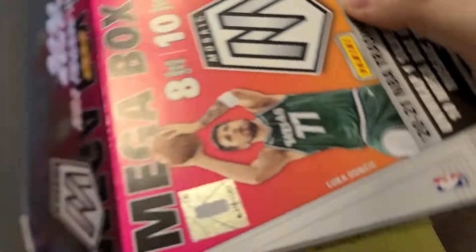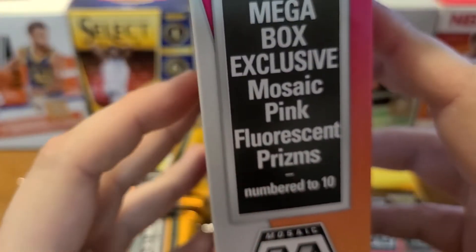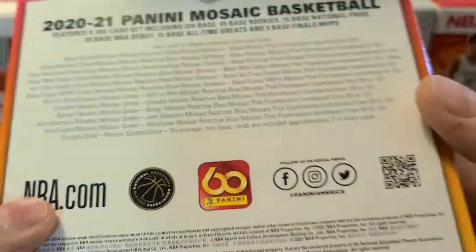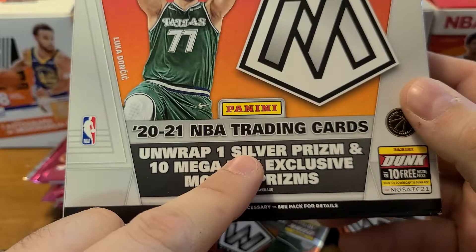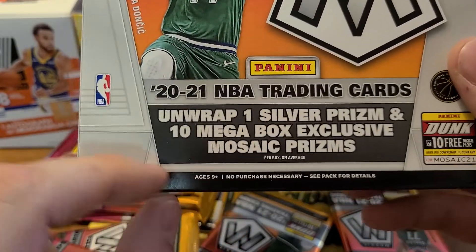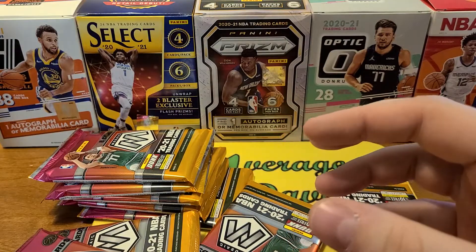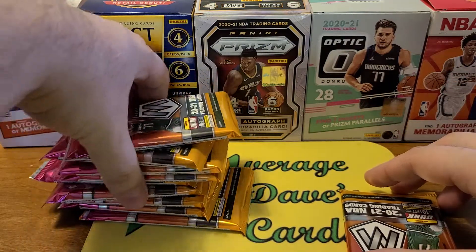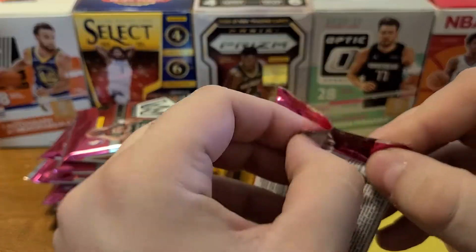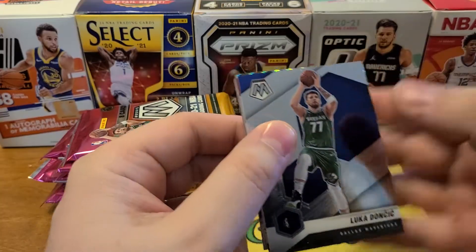We get 10 packs, 8 cards. The Mega Box exclusive Mosaic Pinks are numbered to 10, so those are a hard pull. We also get Reactive Blues, 1 Silver, and 10 Mega Box exclusive Mosaic Prisms — that's probably the blue reactives. I believe this is the last release of this year's draft class. It's been out probably three or four weeks now, so I'm glad to find one. They got wiped out pretty fast.